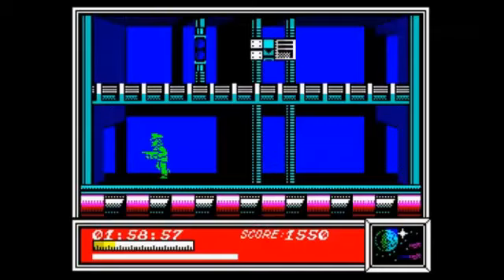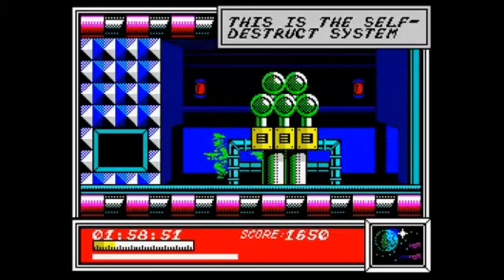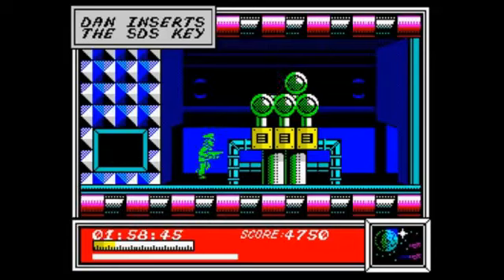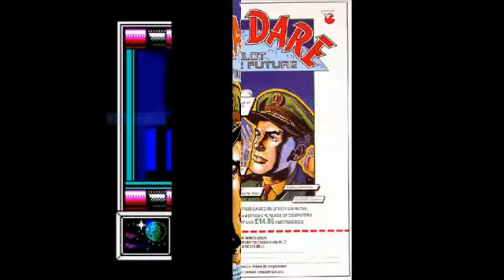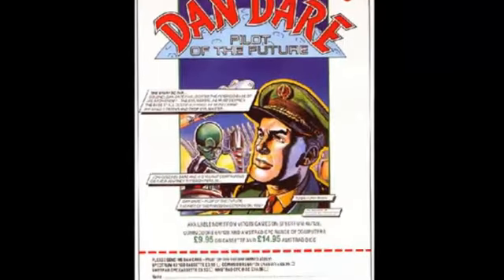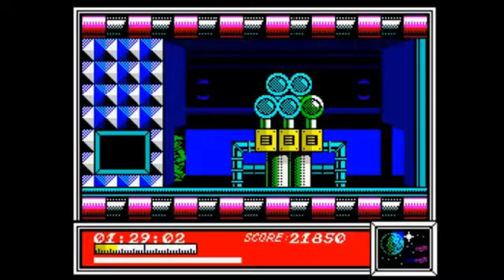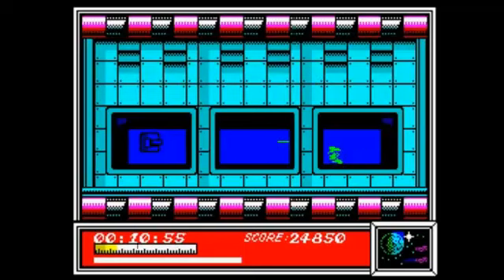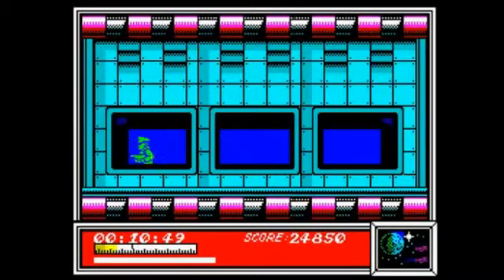So what I do is just put this part into the reactor, which is down here, and then I'll speed through the rest of the game where the other parts are. Now I've got the final detonation device which I need to complete the game. Once you've inserted that into the machine you follow the game to the left, and you have 11 minutes to escape from the base before it explodes.